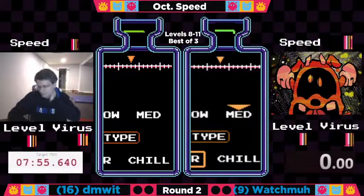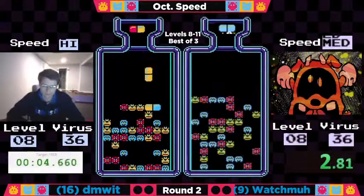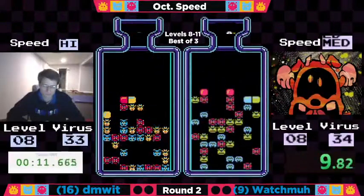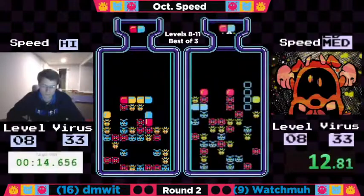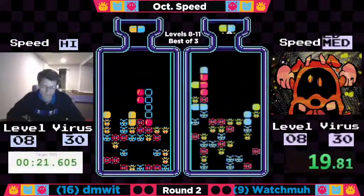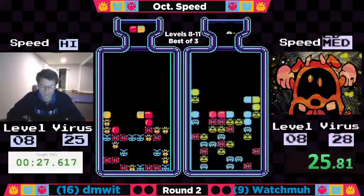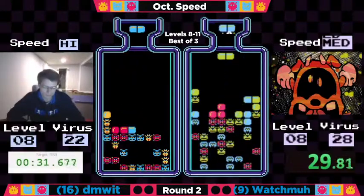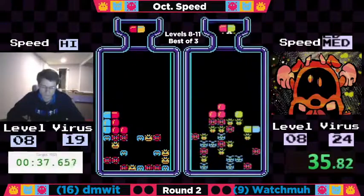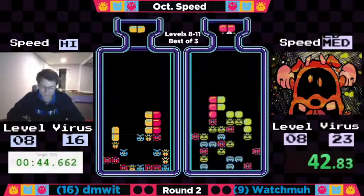We're going to get game two started right now. Let's go. Dimwit out of the gates first. Good boards for both players here. Watchma already off — not a lot of blue help, but looks like he's getting ready to go, dropping some blue down, fixing everything up nicely, has good color diversity. Dimwit down to 27, also very good color diversity. He's going to get a nice drop cross to take three more viruses off his board. Dimwit always seems to play a lot more savagely after losing a game, so that focus is definitely locked in here.